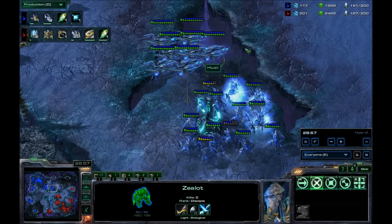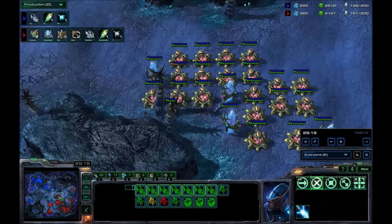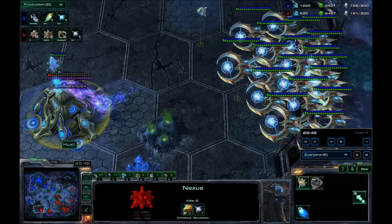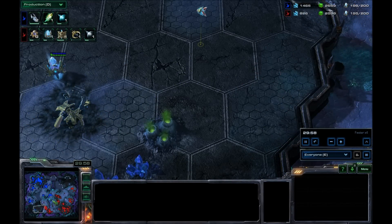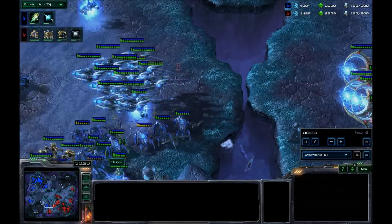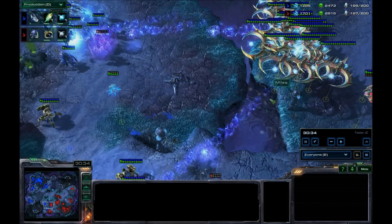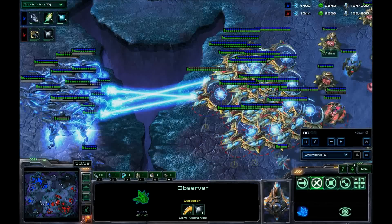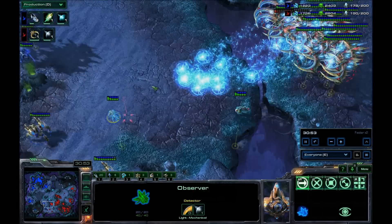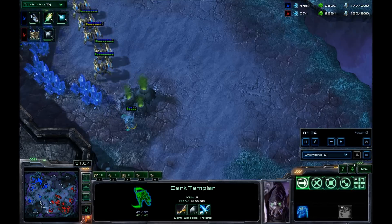Ma technique est quand même fragile à un petit moment — c'est sur la transition Tempest. Tant que vous n'avez que 2-3 Tempests, vous êtes fragile. Pendant 2 minutes, vous pouvez vous faire déflicter. Mais une fois que vous êtes safe, une fois que vous avez posé vos canons et vos Tempests — je vous promets — la seule chose qui peut vous déloger c'est du Tempest. En plus, à côté des DT, le but du jeu c'est de mettre la pression sur les B3, B4, B5. Il faut empêcher votre adversaire de partir trop rapidement sur B5, B6.